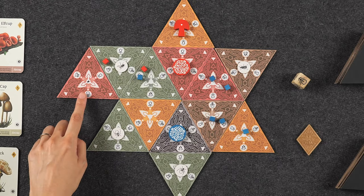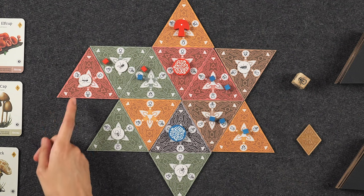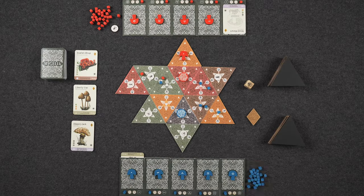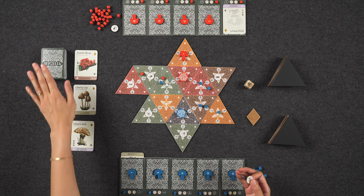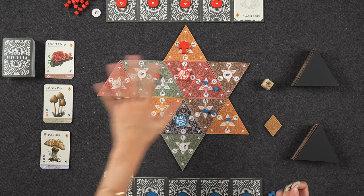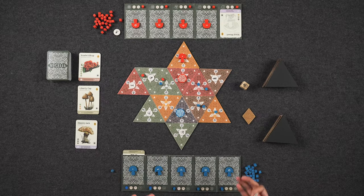Anytime you place out a triangle tile with an insect symbol on it, you also place an insect token on the tile. Players can pick up insect tokens by moving directly to the tile itself, and each player also starts the game with one. Insect tokens can be used in one of two ways on your turn, and spending them doesn't count as an action. Spending one insect token allows you to refresh the market — you discard the three face-up cards and replace them with new ones. Spending two insect tokens allows you to move another player's mother mushroom anywhere on the board, as long as the tile doesn't already contain a mother mushroom. At the end of the game, you'll score one point for every two insect tokens left over.